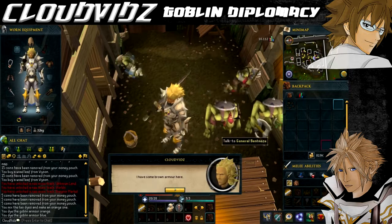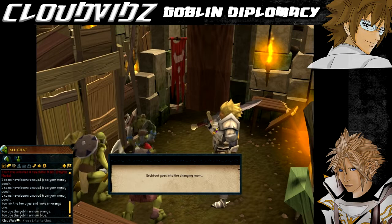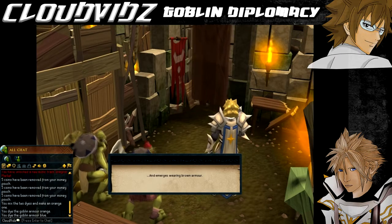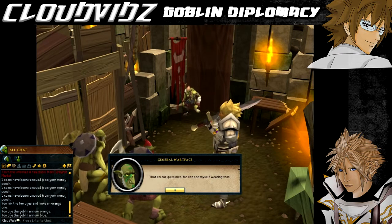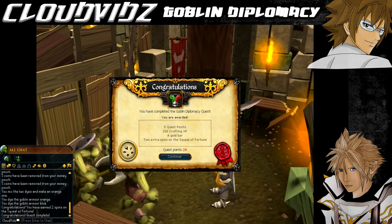After that cutscene ends, they'll decide they want the colour brown - which funnily enough is the colour of normal goblin mail. So speak to him again with the third goblin mail in your inventory and another cutscene will take place. After all that, they will settle on the brown goblin mail colour - the original. Stupid goblins! Congratulations, you've completed the Goblin Diplomacy Quest.